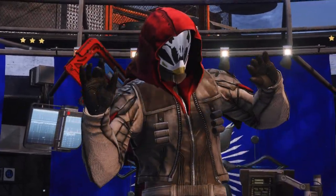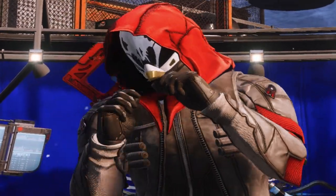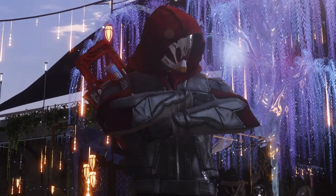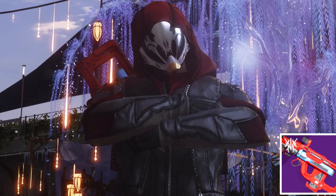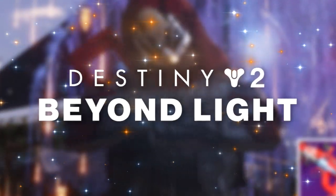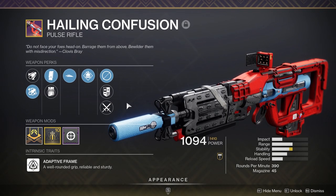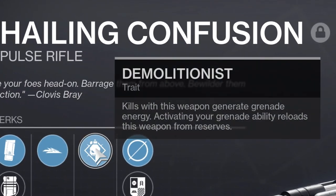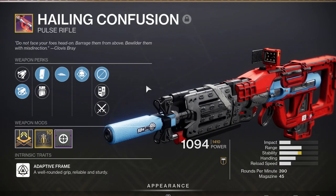Welcome back, gamers. I'm so excited this time because I recorded this video earlier and it had no audio. But today's video is about the very weapon on my back right now. It's called the Hailing Confusion and you get it from the Destiny 2 Beyond Light campaign. The roll is a static roll — I don't know if you can get random rolls — but this is the one from the storyline. It has full bore, extended magazine, slideways, and demolitionist with a stability masterwork. And this thing is pretty darn good.